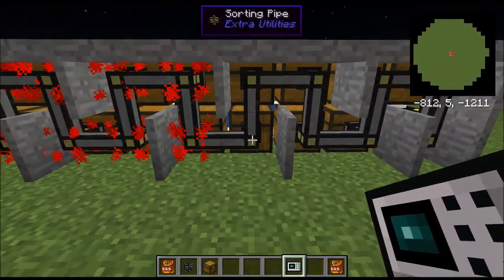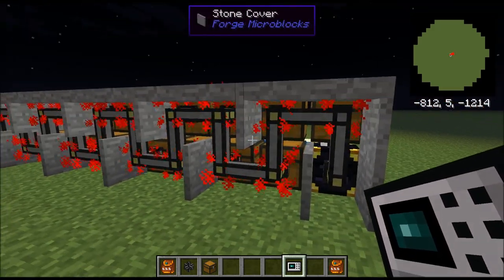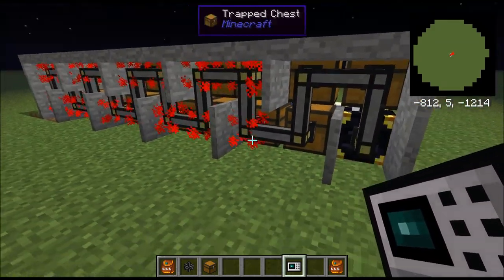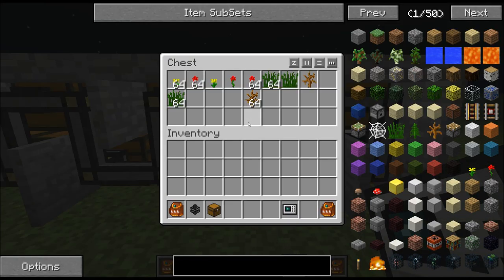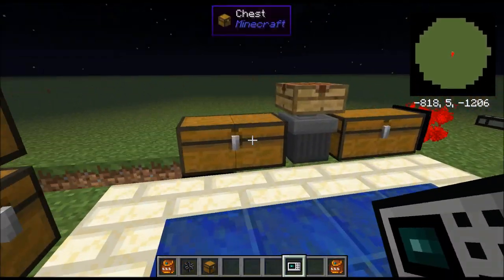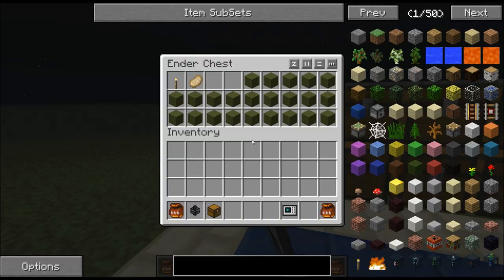As you can see with this portable scanner, everything that has a redstone sort of glow is where items are trying to put themselves into. And as you can see, they're all gone. Where'd they go? They went into each chest.